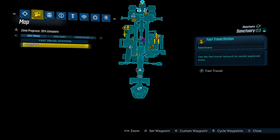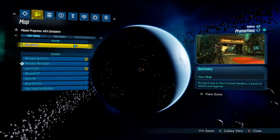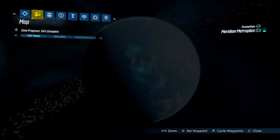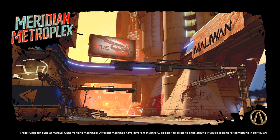First things first, we need to go to Eschaton Row, which means we need to go to Promethea, because this whole mission chain will send us all over Promethea — well, into a new area in Promethea, a new area in Eden 6, and then a new area on Pandora and Necrotefeo. So we're going to the first new, unique area here on Promethea.